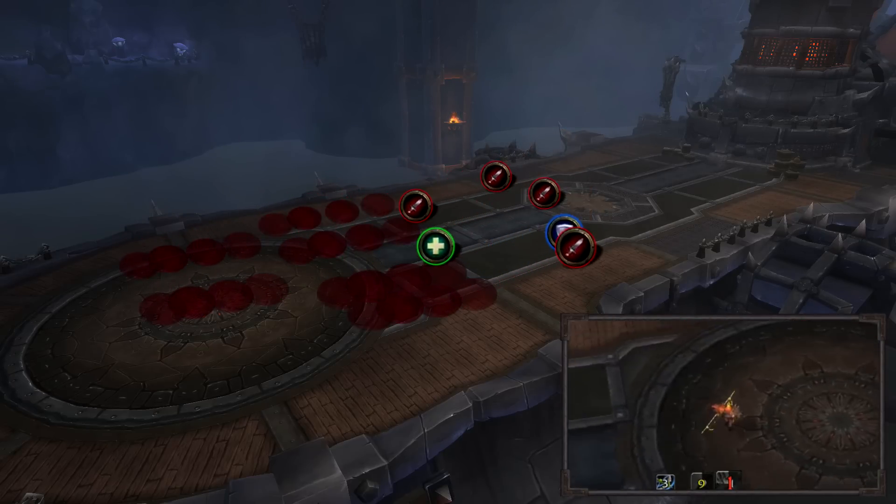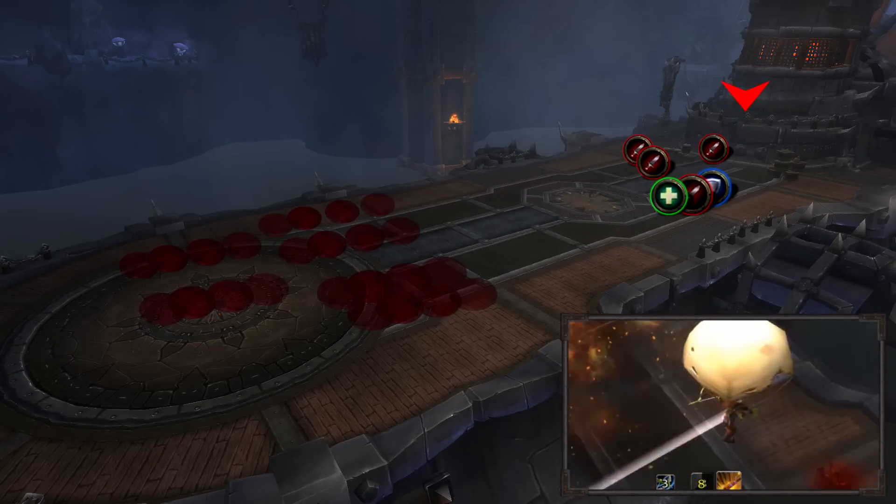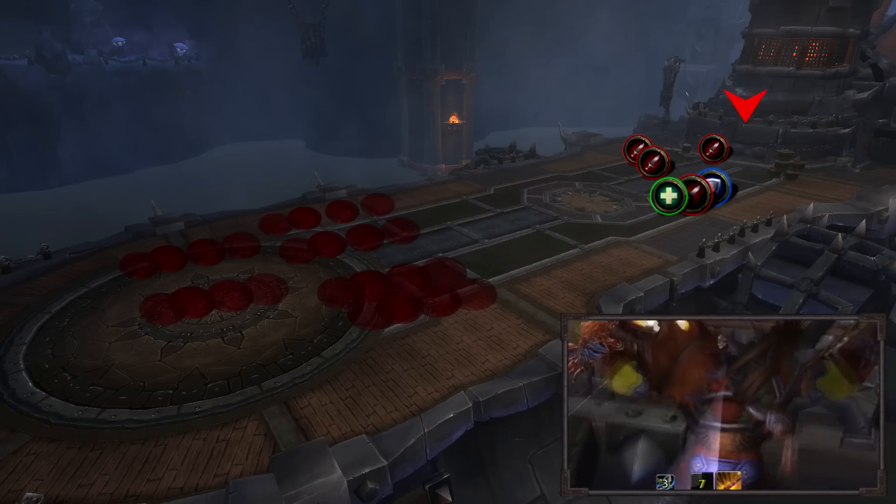When each deckhand dies, interrupt the main cannon by clicking on a bomb in the loading bay at the back. This will return the boat group to the platform along with the Maiden.